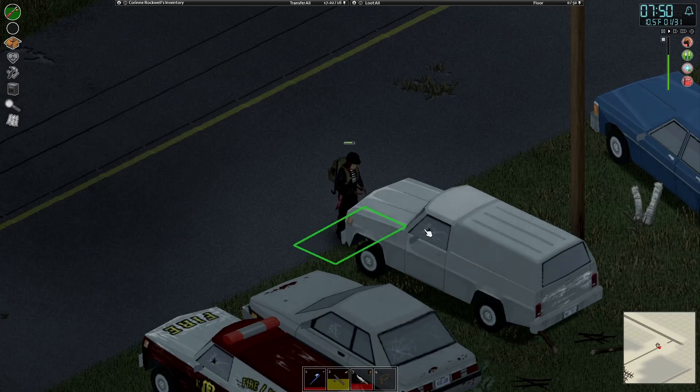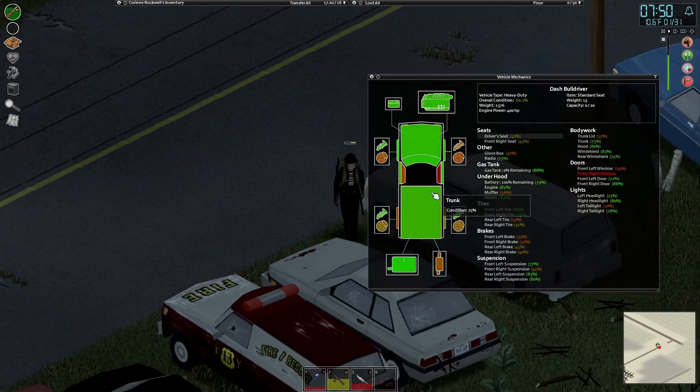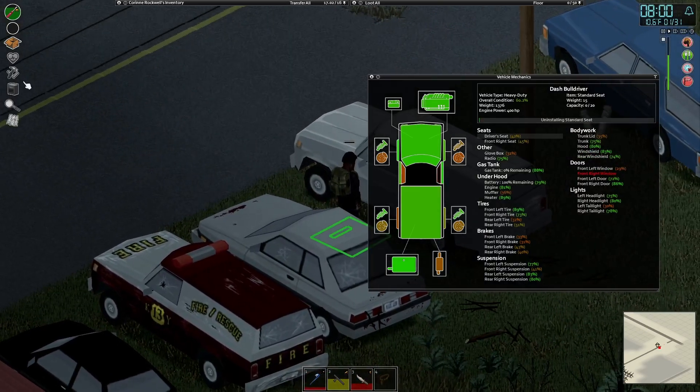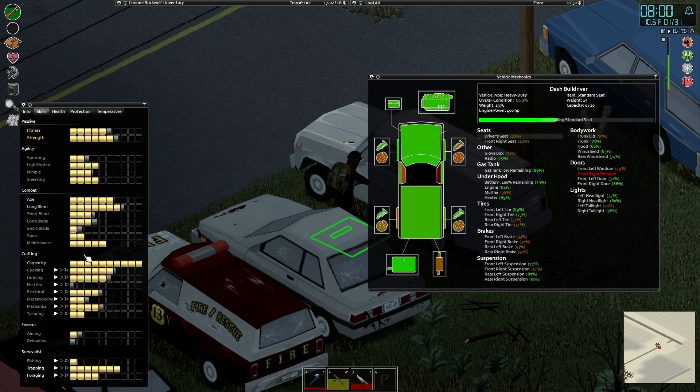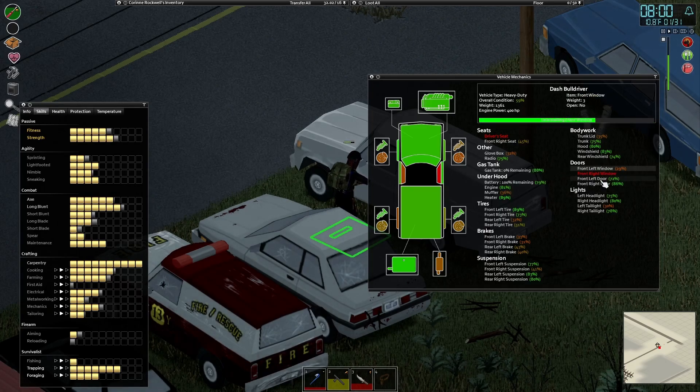That one obviously does not have a better quality window. It's not got a good quality window, but what we'll do is go ahead and start with this. We found yesterday that this was a pretty good way of doing things. We've got a thousand and five point six. So what we'll do is pull out the windows and the door, put it all back, and we'll see where we're at.